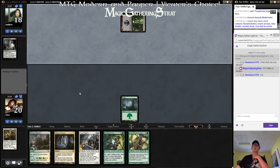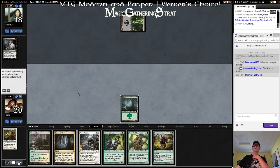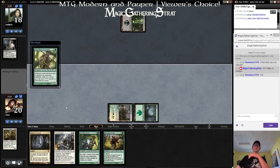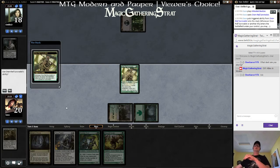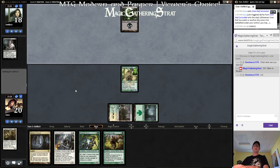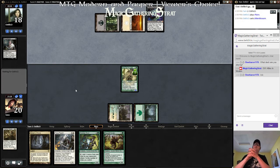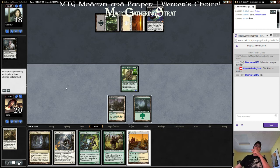We'll get the Survivalist. A couple four-drops and not four mana — that's a little rough. At least we got a guy on the board. Black and White — Bitter Blossom, cool. Hey, there's mana number four.